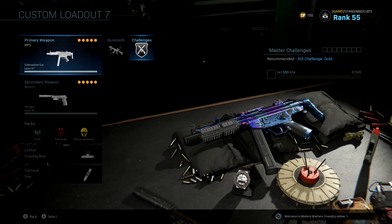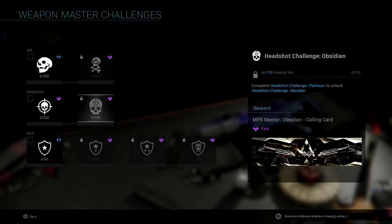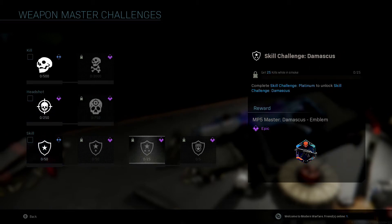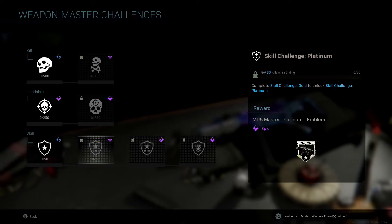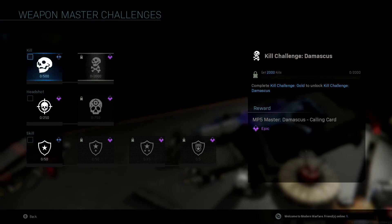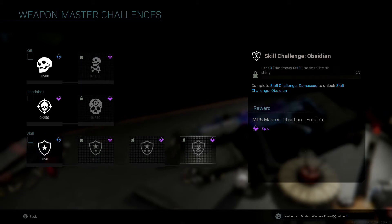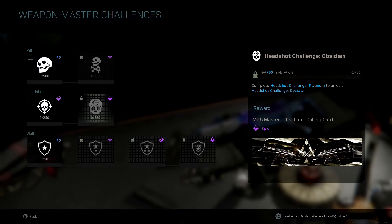They now have mastery challenges for weapons. Looking at the MP5: 500 kills for Gold, 2,000 kills for Damascus, 250 headshots for Platinum, 750 headshots for Obsidian. Then the emblems require things like three attachments and five headshot kills while sliding. I'm not really interested in doing any of those, but if you want something to do and think those look awesome, more power to you. An emblem and a calling card isn't really that exciting to me, but it's more stuff for people to do in this game.